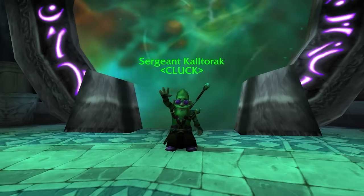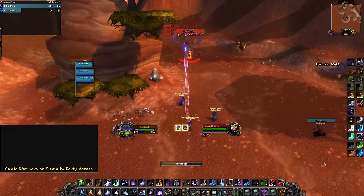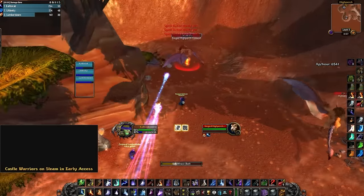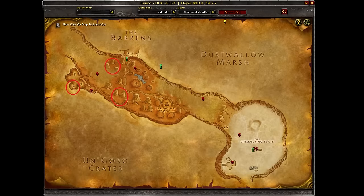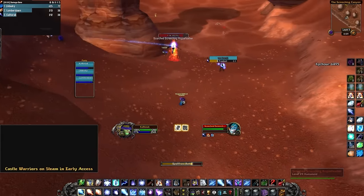Hey guys, Kaltorek here. Today I want to show you how to get the rune Chronostatic Preservation. You may need a party for this — some mages were able to solo it, but I did it in a group to make it easier. For this rune, you need to go to 1000 Needles. Similar to how our Burnout rune worked in Phase 1, where we had to break a frozen mob out of ice, this time we are cooling off some hotboys. There are 3 Fiery Mobs in 1000 Needles at these locations.